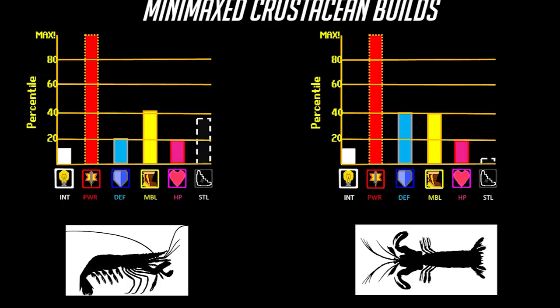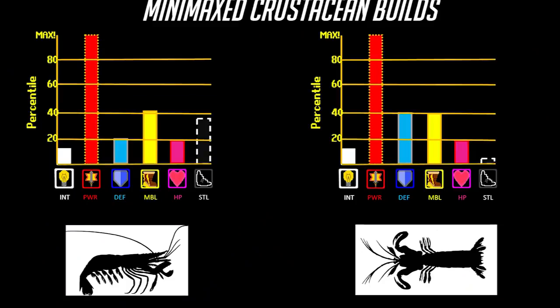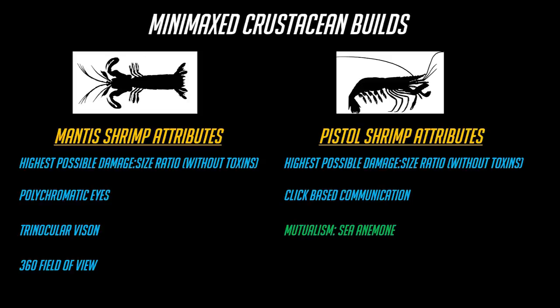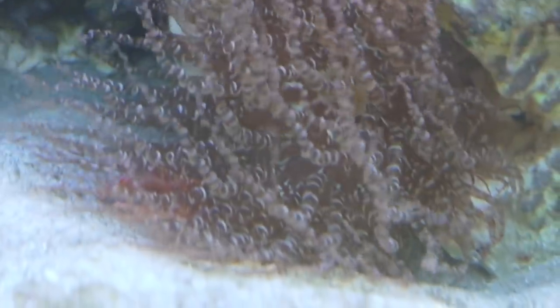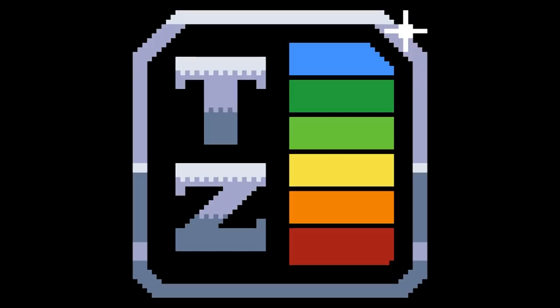There are two minimax crustacean builds that people usually go for: the pistol shrimp and the mantis shrimp. The mantis shrimp can either have maximum slash or maximum crush type damage depending on which weapon they opt for. For their size, no attack is more powerful, and they can pose a serious threat to players much larger and traditionally more powerful than itself. The pistol shrimp goes a completely different route, going for absurdly strong sonic ranged attacks. While the mantis shrimp is minimaxed purely for DPS, the pistol shrimp is actually a hybrid between DPS and support — it supplements its defense by using sea anemones for cover and defending that anemone from parasites. And there you have it: how to minimax with crustaceans.